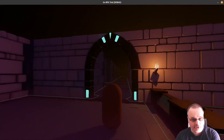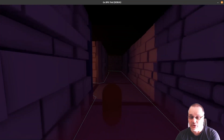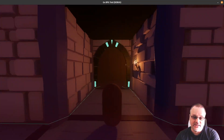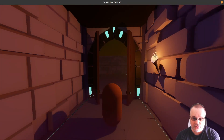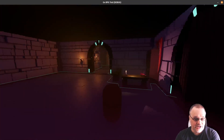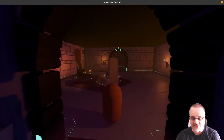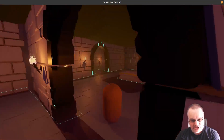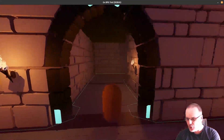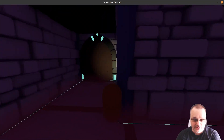Currently this is still very much in alpha — it will crash, there are bugs. One example is the ambient light isn't currently working in the SDFGI, the new lighting system, so there's no ambient light being shown. All the ambience you can see is actually the volumetric fog. Another issue is when we run this on Mikey's Windows machines, we get issues with transparencies — anything that has a transparency shows through walls. Not quite sure what's going on there, but it's probably an issue in Godot 4. We'll see how it works out.